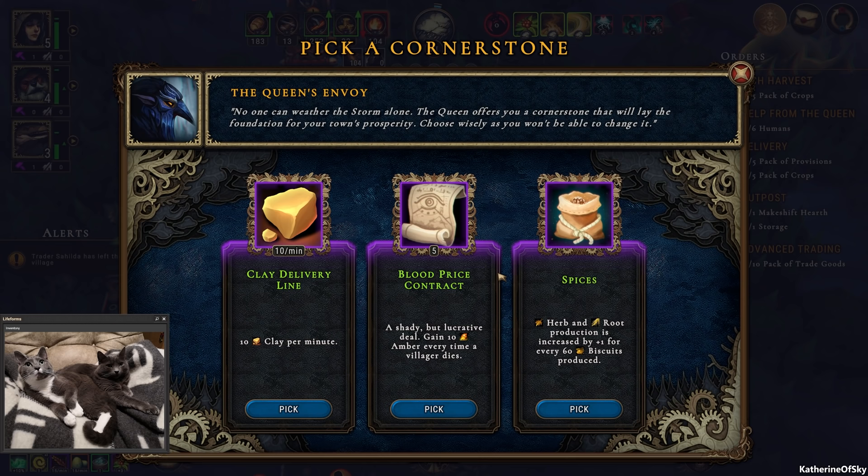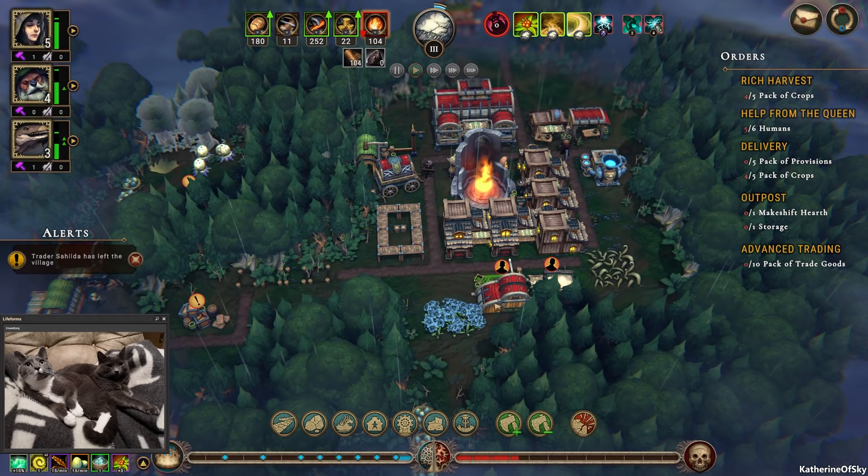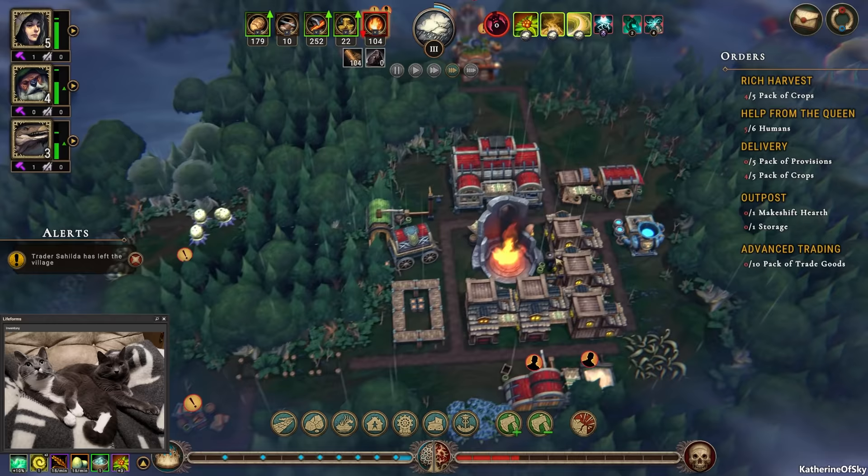We have a perk: spices, herbs, and root production is increased by plus one for every 60 biscuits produced — but we didn't choose the herbalist hut so we don't actually have it. Another option: shady but lucrative deal to gain 10 amber every time a villager dies — I hope not. Let's get the clay delivery line, I feel that's a good idea especially since we don't have a lot of people working on stone cutting. Our packs of crops are getting produced — we have almost five, I'm quite happy with that.